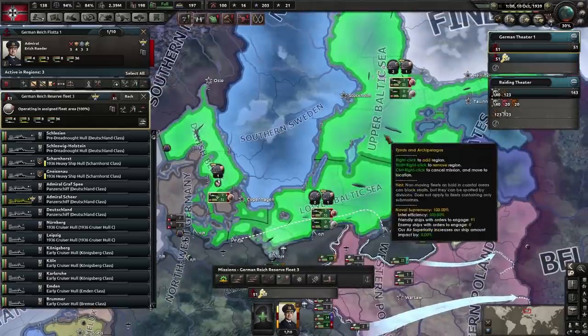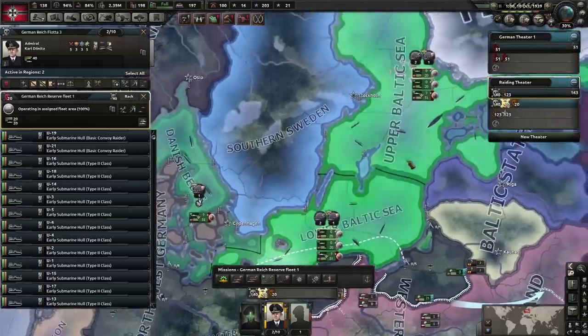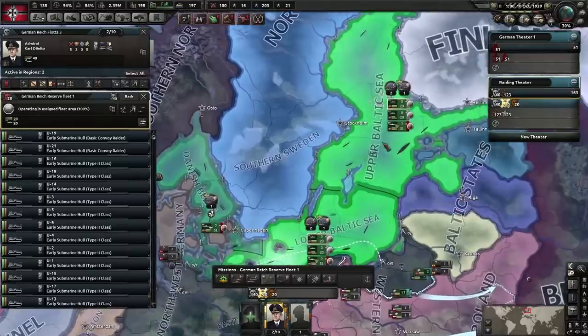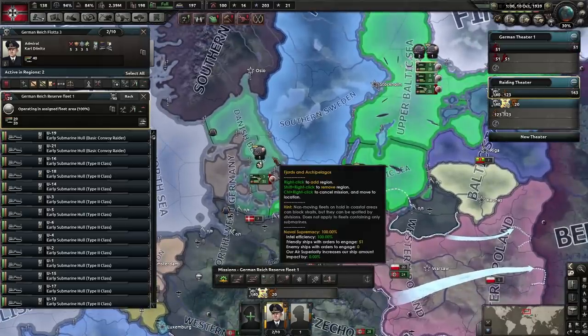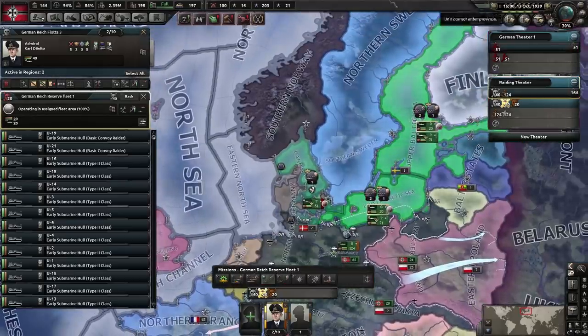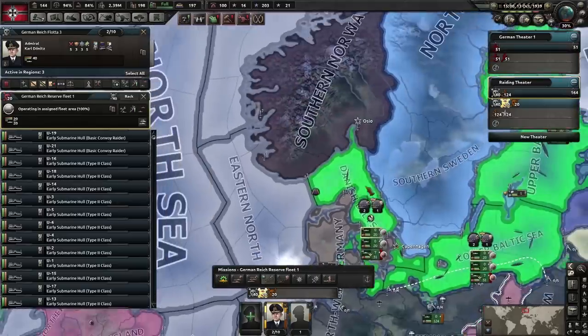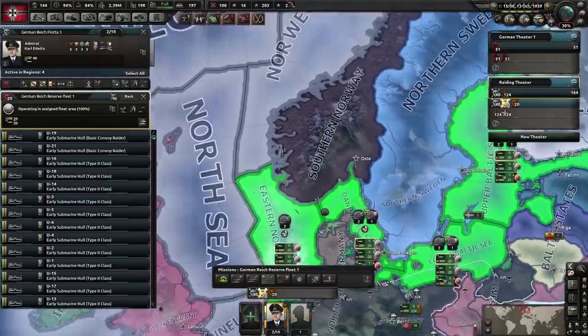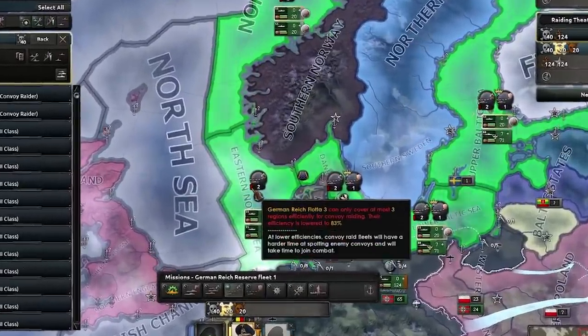We have another fleet with two task forces convoy raiding in the upper and lower Baltic Sea. We're going to right-click to add an additional mission order in a different sea tile, expanding our convoy raiding area to cover the Danish area, the Eastern North Sea, and the Norwegian coast.